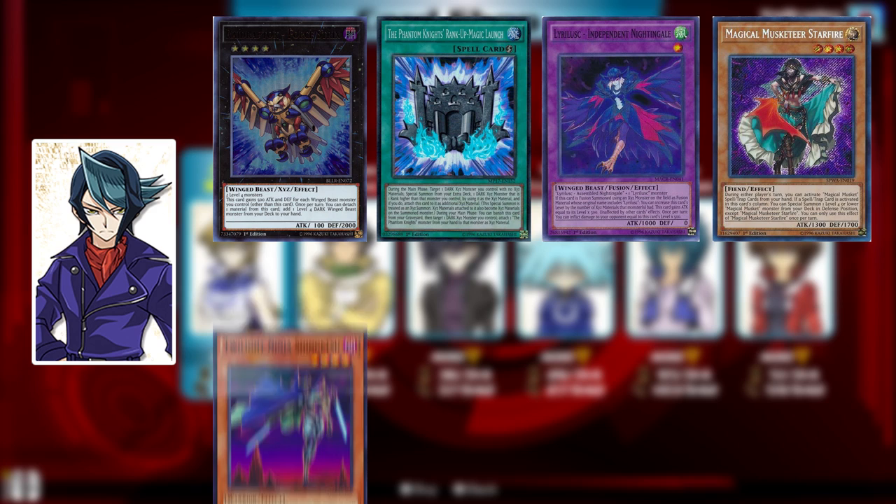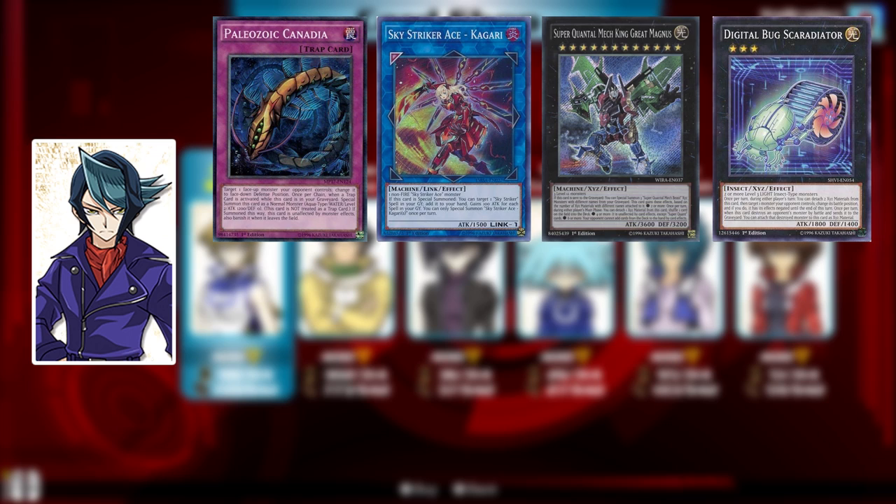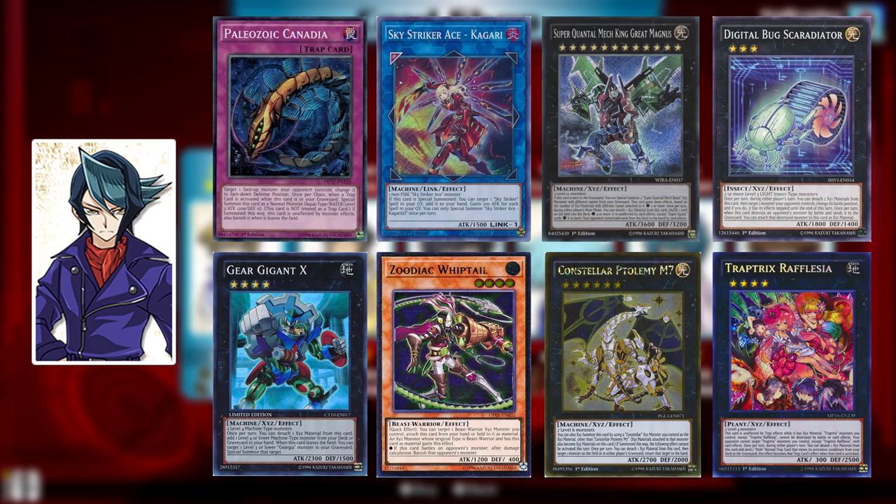Shea has Raidraptors, Phantom Knights, Lyrilusc, Magibullets, Ninjas, Sylvans, Burning Abyss, Satellarknights, Paleozoic, Skystrikers — that's the pack you're going to want to go into to get one of the best decks in the game — Super Quantum, Digital Bugs, Gear Gigant, Zoodiac, Constellar, Kaiju Kicker, and Trap Tricks.